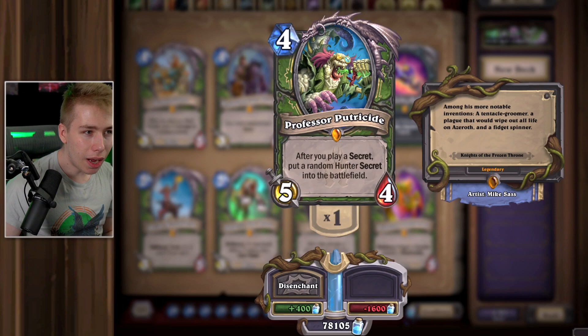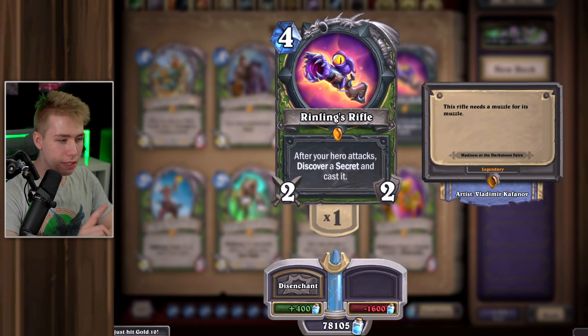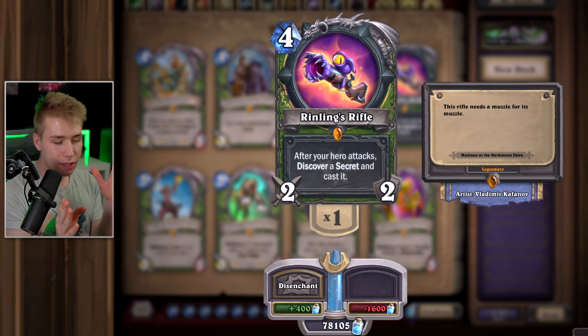Professor Petrisite — I always liked the guy, he looks weird. Playing a Hunter secret and then putting a random Hunter secret into the battlefield is garbage — really slow and really bad. Also his flavor text starts with 'among.' Trueaim Crescent rifle is great because you get three cards — the card itself and two secrets for free — and your opponent doesn't know what the secret is. Normally your opponent can guess your secrets, but with the rifle it can be anything. Barak — he drew me three cards, a 3/4 that draws three specific cards from your deck. Drawing specific things is good, so I would just keep him.